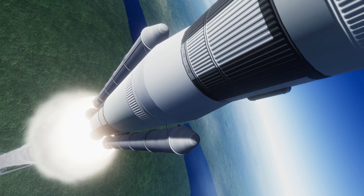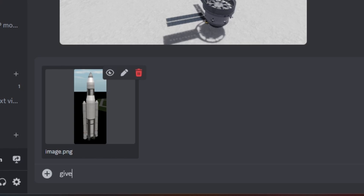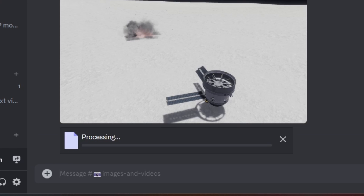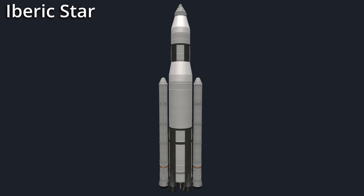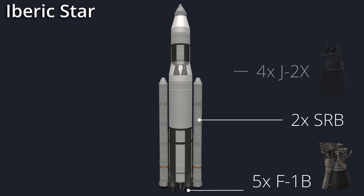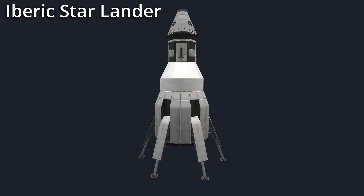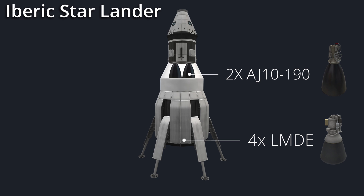This right here is the rocket that will send four of our Kerbals to the surface of the moon. The rocket is called the Iberic Star, and we will be launching two of them today. Its first stage consists of five F-1B engines and two massive solid rocket boosters. Its second stage is powered by four J-2X engines, which will be carrying either the lander or the crew module. The lander, which can carry four Kerbals, will have four Apollo Descent engines on the first stage and two AJ-10 190 engines on the second stage.